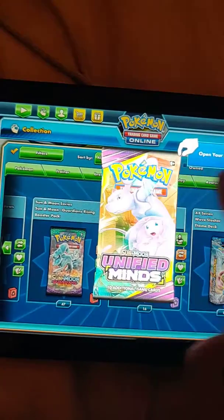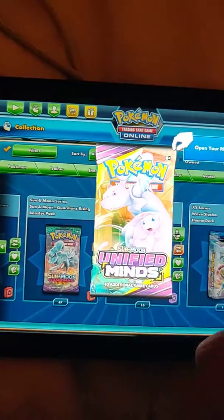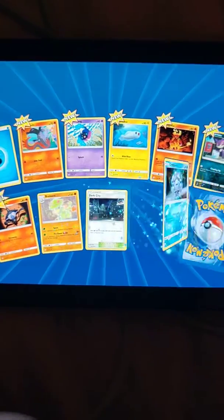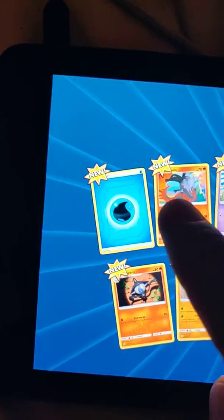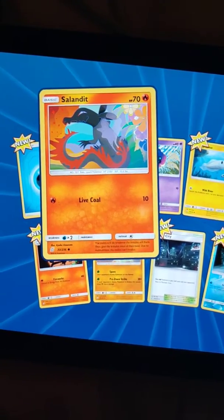Good luck! I don't know what's inside, it's my first time opening this one. Okay, the first card is — what did I get? Let's see: water energy, Salazzle, life cool 17.